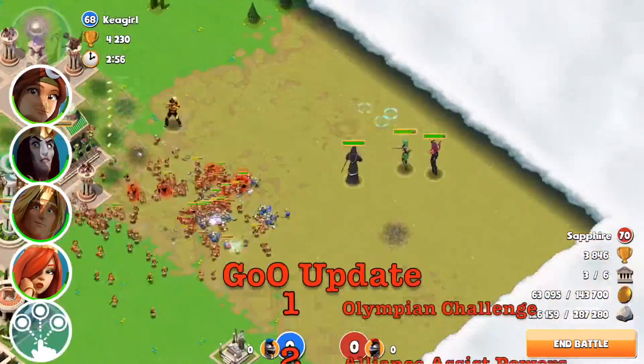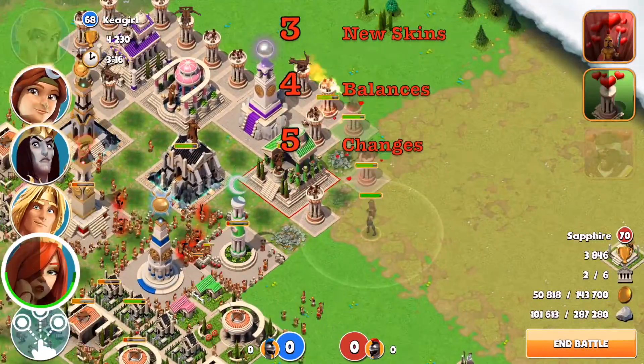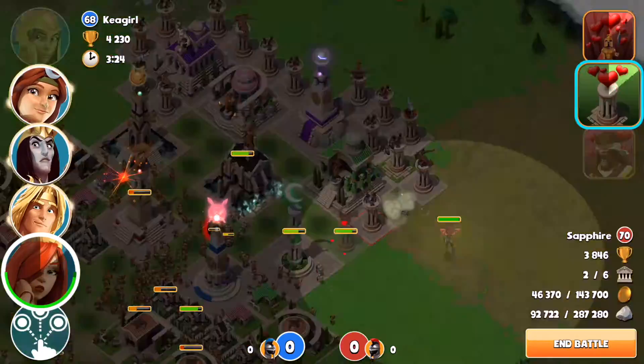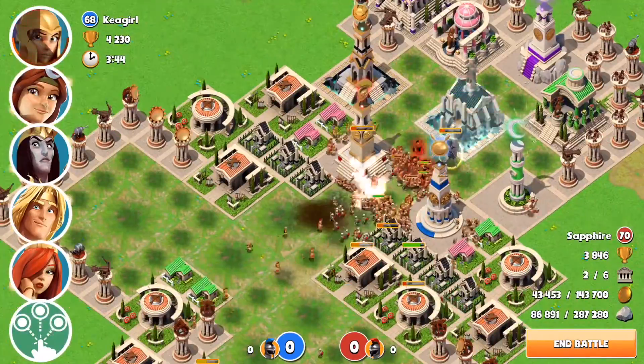First of all we have new Olympian challenge, we have new alliance assist powers, we have new skins, and there are some balance changes. Today we are going to be focusing on the Olympian challenge, new skins, balances and changes.